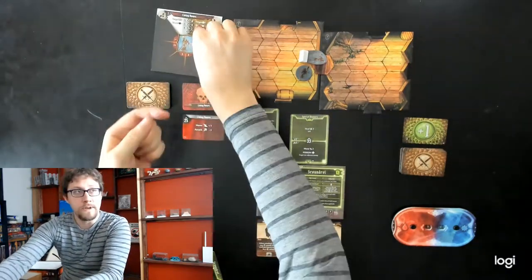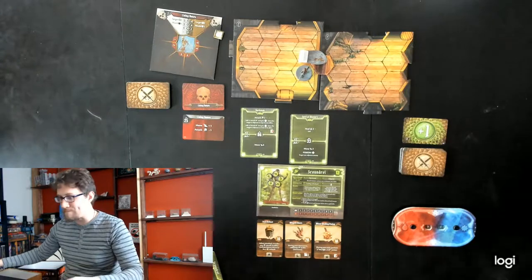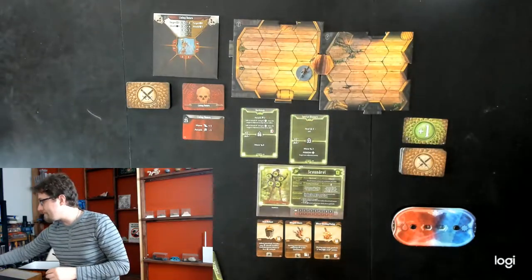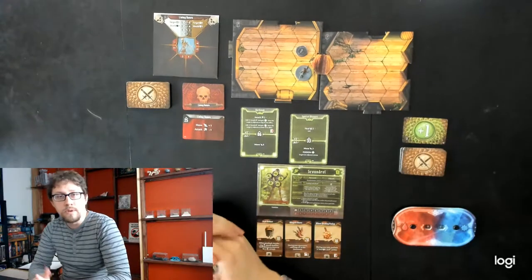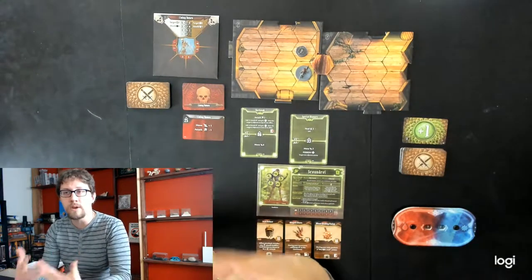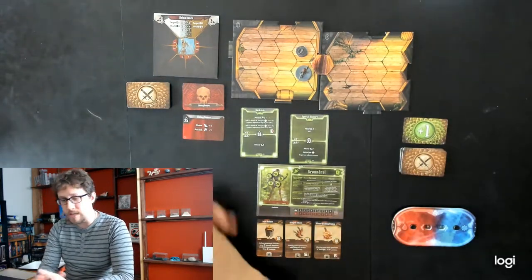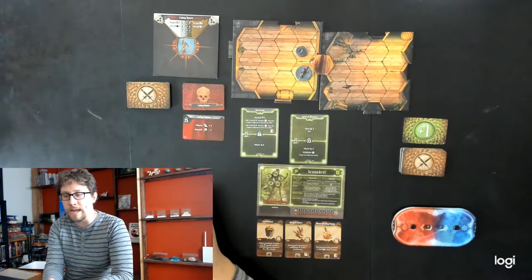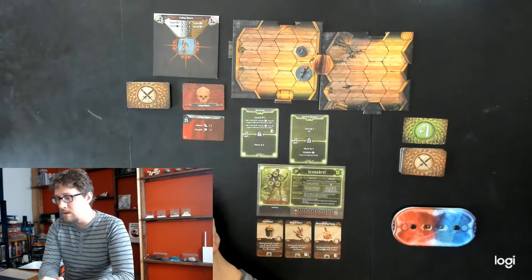Victory! Normally we'd cue Final Fantasy music — not sure we have the copyright for that. Poison also falls off because you can't poison a corpse, and this guy comes off the map. He's replaced with a coin. At any point in the future, anyone who ends their turn on that coin can pick it up. There are also cards that say 'Loot,' a keyword that allows you to pick up all coins and treasure chests within a stated range. That's the entire round done.